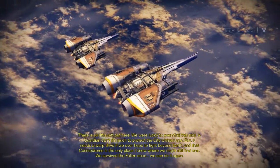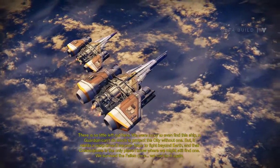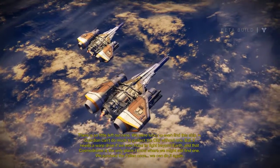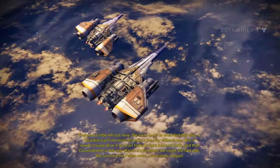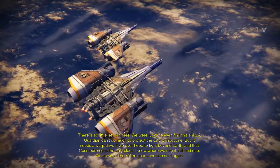There's so little left out here — we were lucky to even find this ship. A guardian can't do much to protect the city with that one. But it needs a warp drive if we ever hope to fight beyond Earth, and that Cosmodrome is the only place I know where we might still find one. We survived the Fallen once; we can do it again.